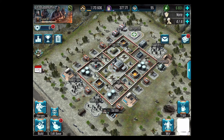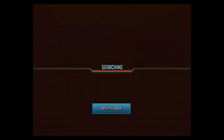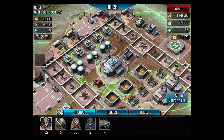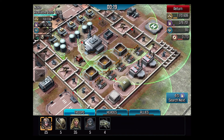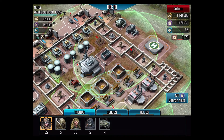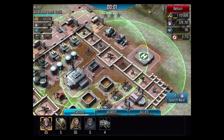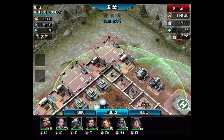Troops are ready, so let's go ahead and see who else we can hit. All the troops are ready — let's attack, find other players. Let's see... this one looks good. What's good about this one is he has all of his defensive weapons in one spot, and he's working on his laser cannon.